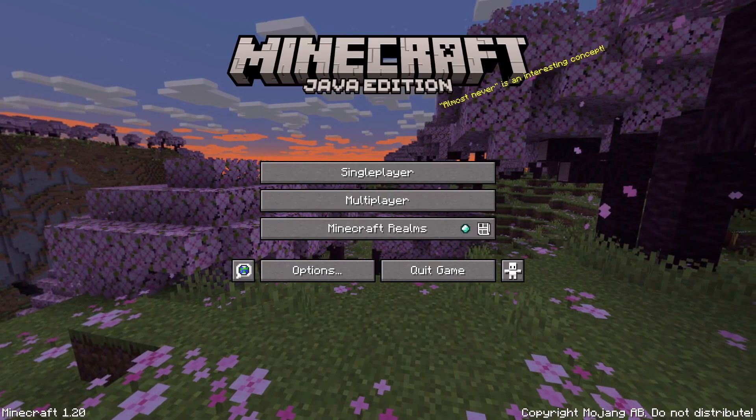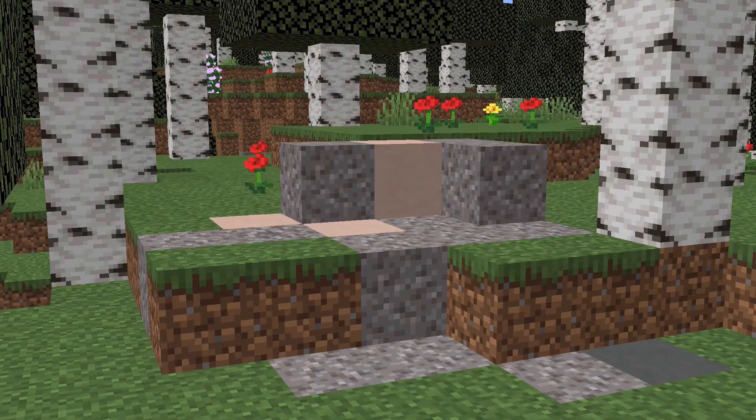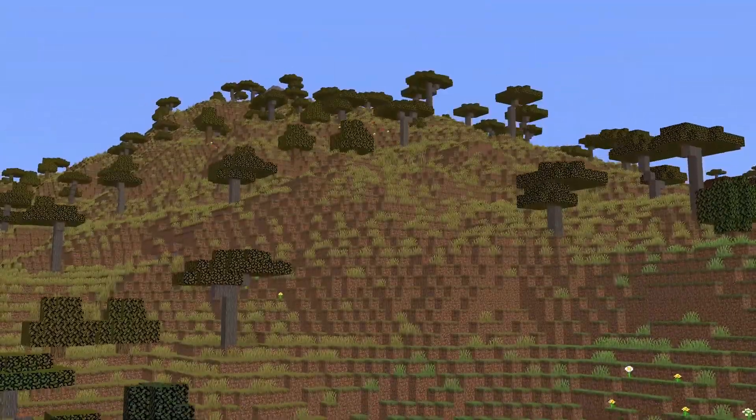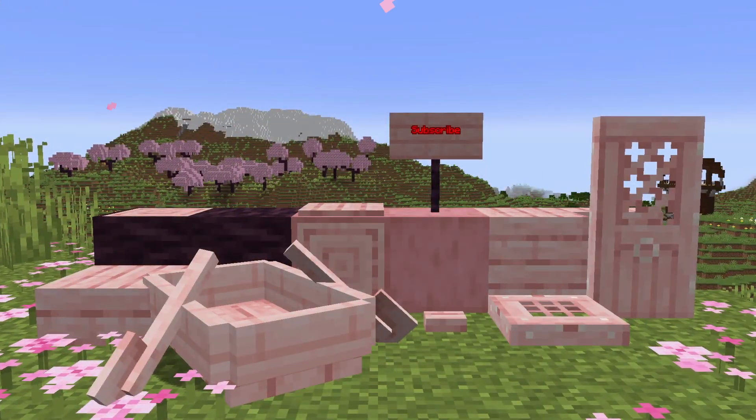Personally, I really like the new changes they made, but let me know what you all think in the comments. To start off, let's go over the new blocks and biomes. They added a new biome called the Cherry Grove. It can be found up on the mountains just like meadows, and they contain a new type of tree which can allow us to make a ton of new blocks.